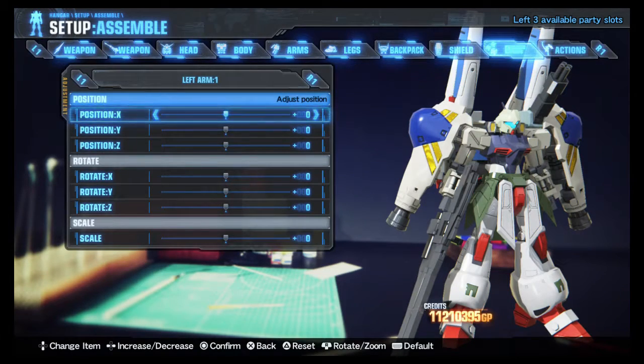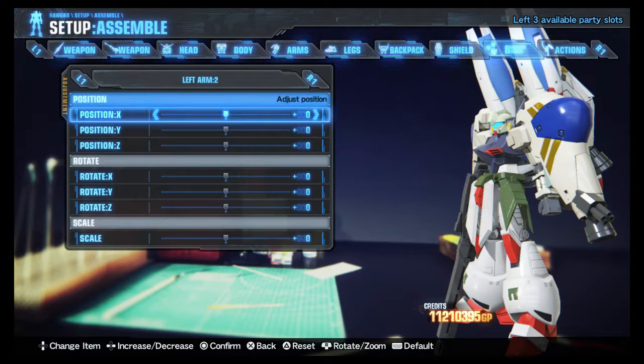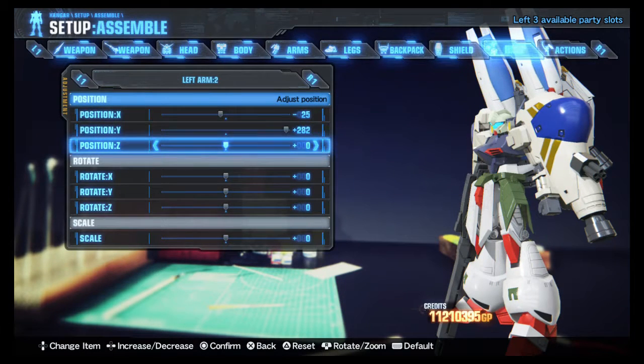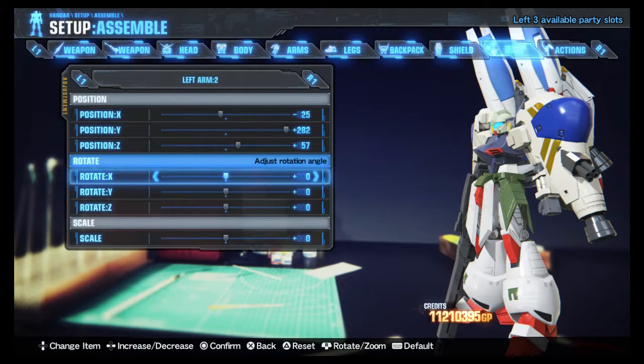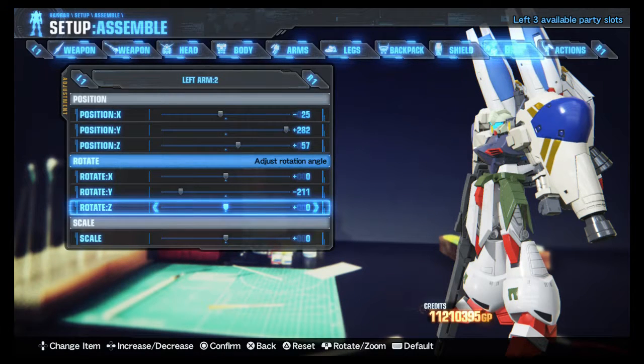As to where you want it to be on the arm, you want left arm number two. Positioning — first position to rotation to scale. X: minus 235. Y at 282. Z at 57. Rotation Y: minus 211. And lastly, you'll want Z at 57.